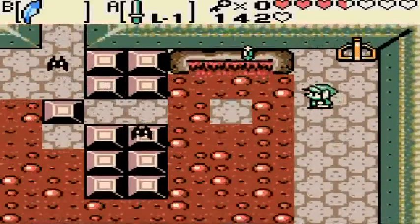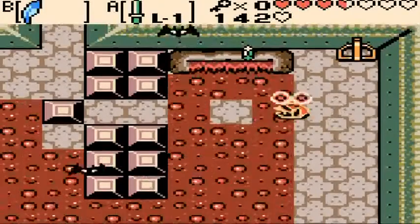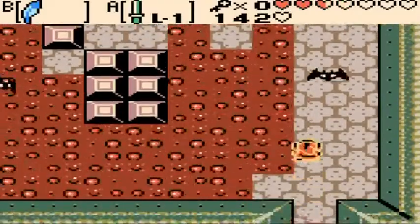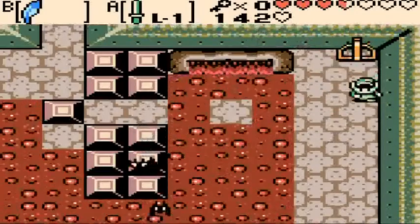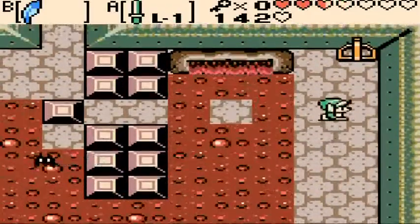Now this is going to be a little tricky. First things first, we need to try to get rid of these enemies — at least a few of them — to make it a little bit easier. Heart is always nice. Alright, that's good for now.